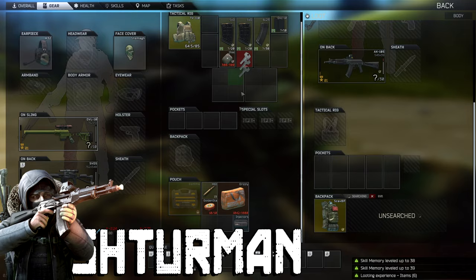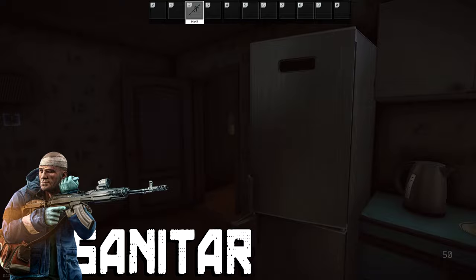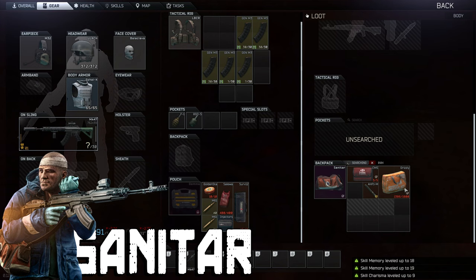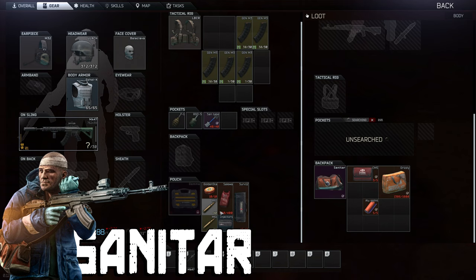Next up we have Sanitar — a mad doctor slash scientist found at Shoreline. He can be found with two to three guards up at the resort, down at the pier, or at the cottages. He doesn't tend to wear any armor so you can kill him with basically any gun if you get good shots. But if you don't kill him in the first exchange, he'll run away and use all the meds in his bag to heal up and hit plenty of stims, making him even harder to kill the second time. His loot highlights are the meds and stims needed for tasks, plus the TAPE key, which is very valuable.